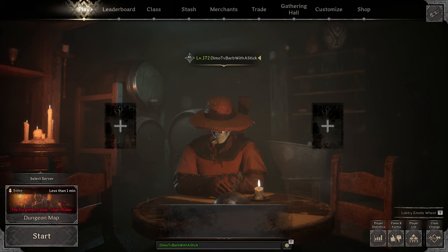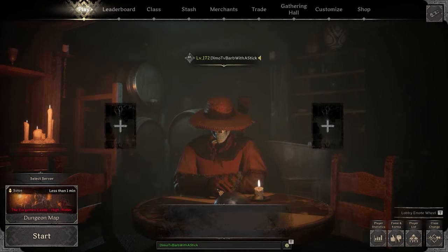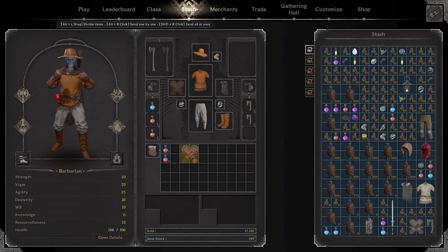In the previous video we were making the Red Baron build, and pretty much the whole build was about the Robber Silver. Today I want to do something new and play one of the most underrated barbarian builds out there, which is the Copper Light. The beauty of the Copper Light is it gives you a lot of move speed.